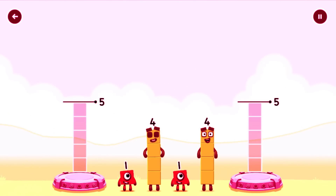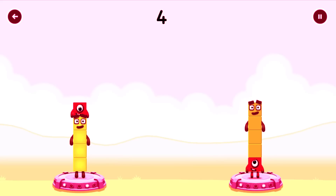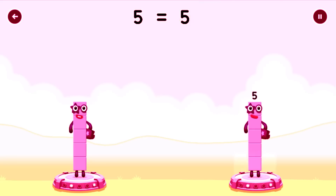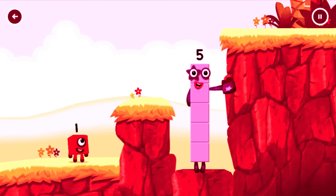Share the number blocks evenly to make 2 groups of 5. Drag the number blocks onto both sides until they have the same number of blocks. Correct! 4 plus 1 equals 5. 1 plus 4 equals 5. 5 equals 5. Yes, you got it!